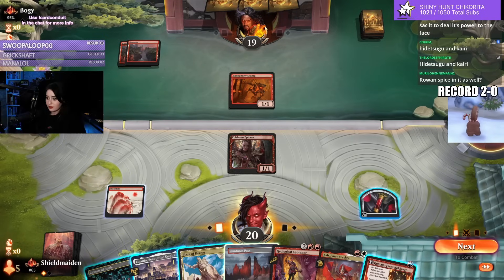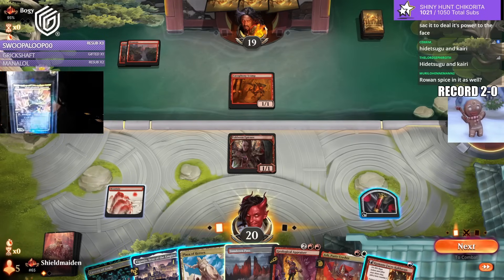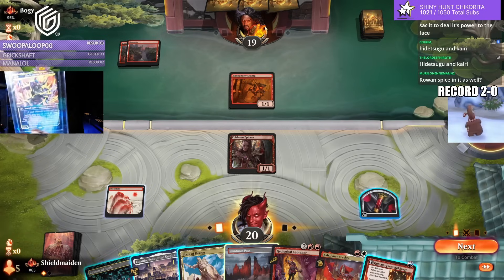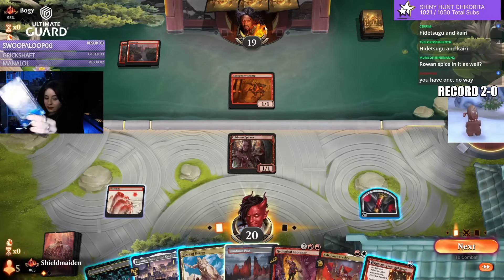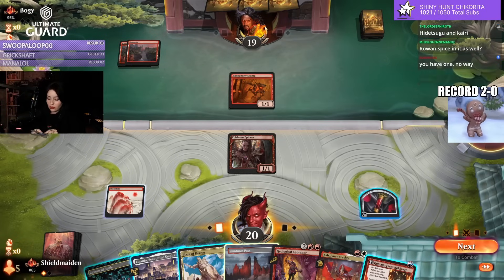This bad boy right here — when Wizards still had me on their PR list, back in the good old days. This little guy right here: Hidetsugu, Devouring Chaos.